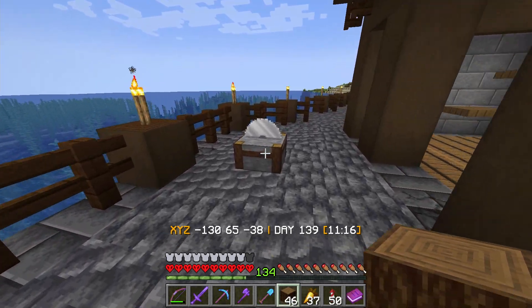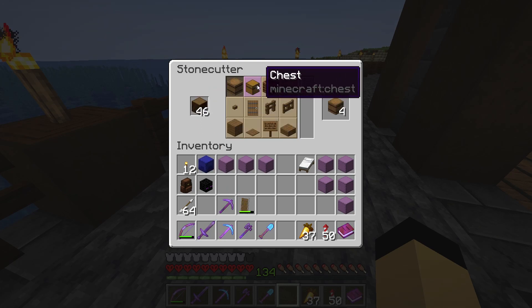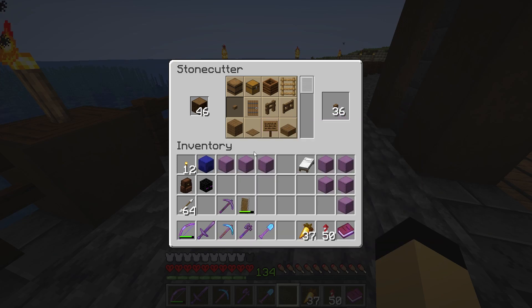Number 3: Cuttable Wood Data Pack. Do you ever find yourself wondering why Mojang didn't add a woodcutter to the game? This data pack, like number 2, adds a feature many players have been searching high and low for. This pack allows stonecutters to cut wood blocks, saving tons of time when crafting wood items.